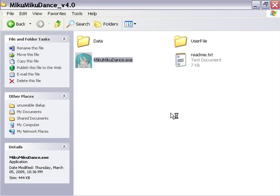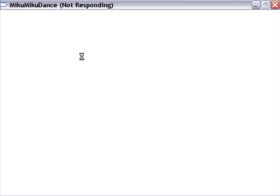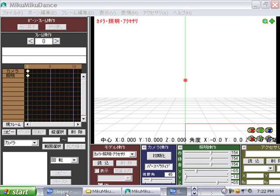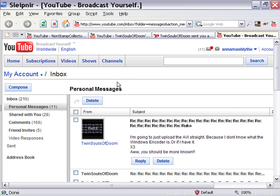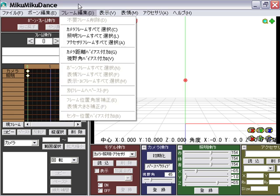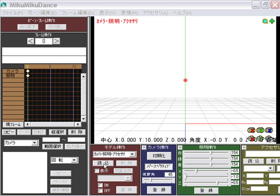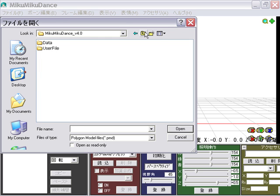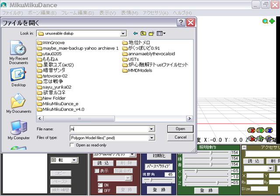So let's open Miku Miku Dance. This is a really short tutorial — not really a tutorial, just showing you how to do it for Twin Souls of Doom. You know how to get the stuff there, but I'm just gonna quickly make a — if I remember — I'm really bad at this. I'll go to my MMD file, I don't know why, because I feel like it.